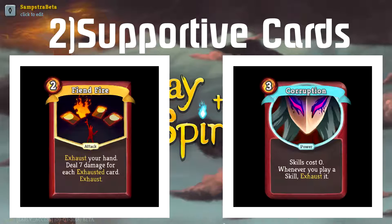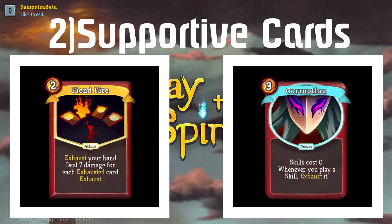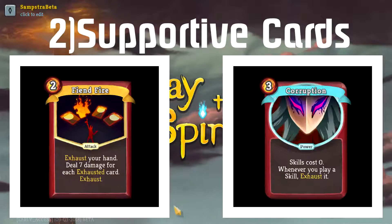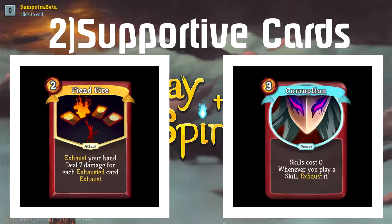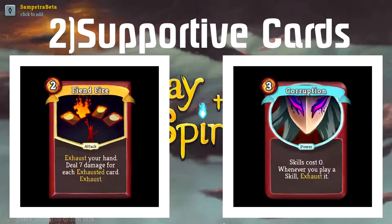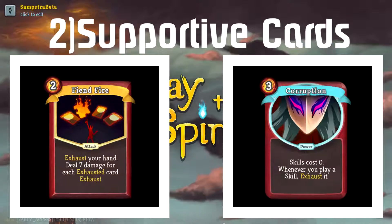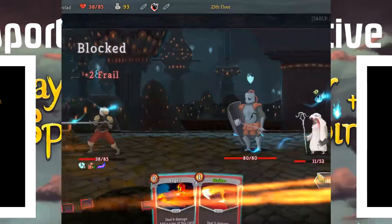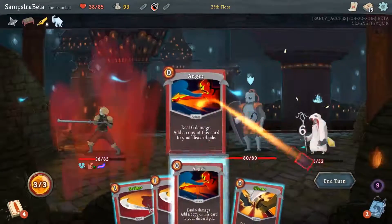Fiendfire costs two energy, exhausts every card in your hand, deals damage for each card exhausted, and most importantly exhausts itself. This is extremely powerful because you can get rid of everything in your hand including the Fiendfire, leaving only zero cost cards. The problem with cards like Second Wind that don't exhaust themselves is that you'll still have that one card left costing one or two energy with no way to get rid of it.